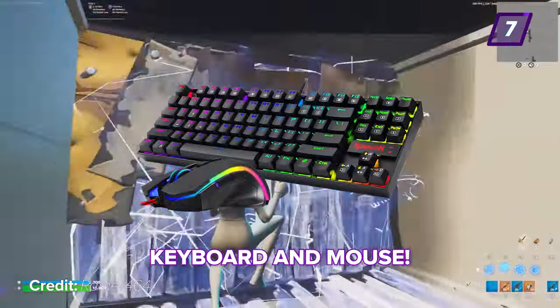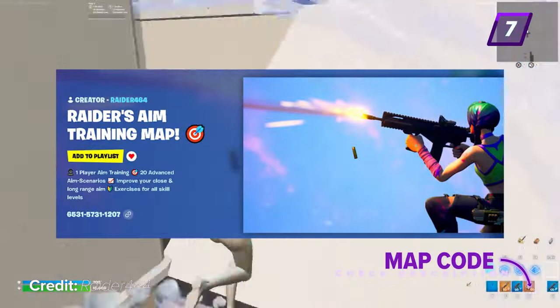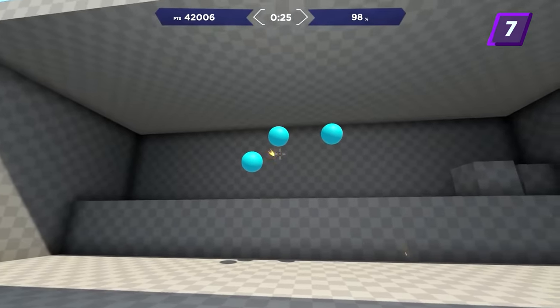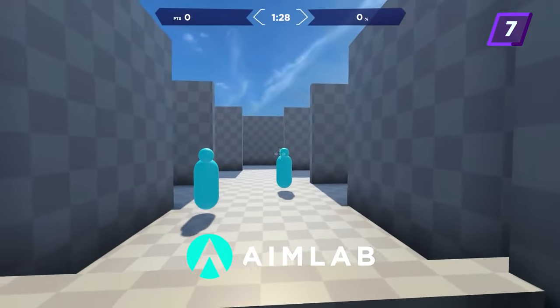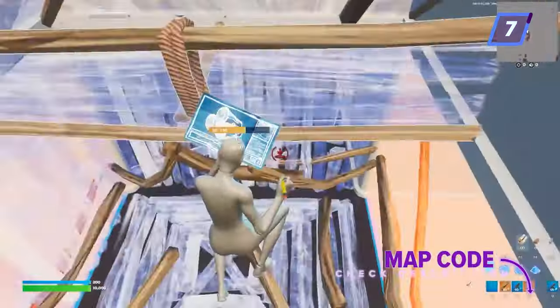If you're on keyboard and mouse, you can take advantage of aim training and editing maps on creative such as Raider's aim training maps, Raider's mechanics maps, or third-party trainers such as Aim Labs to train your crosshair placement in a variety of different scenarios that require it. We'll leave the map codes in the description.